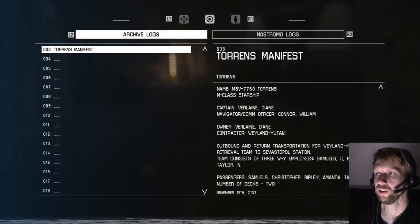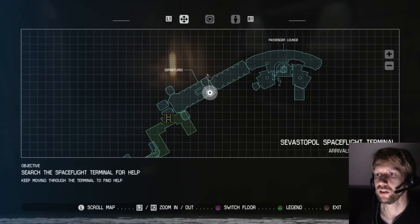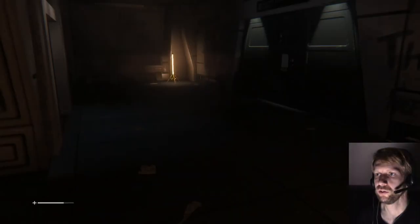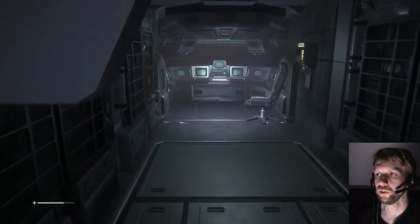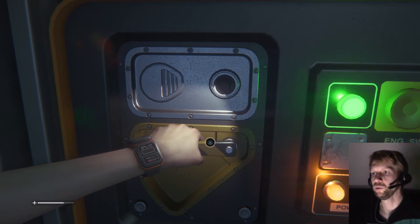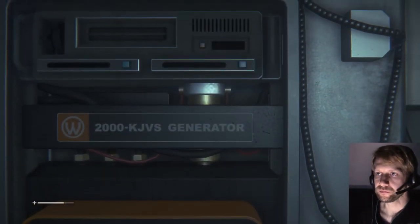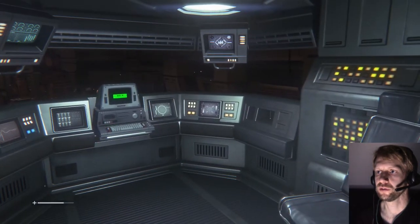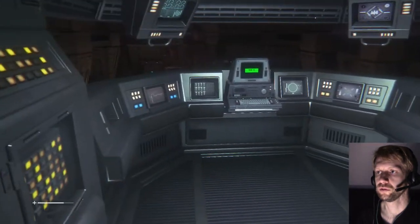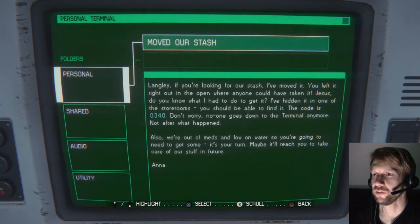Personnel log — archive logs — have no Nostromo logs yet. Departures, passenger lounge. At this point it doesn't really matter where I am because we're all going the same direction together. I received a message from a terminal. You've moved our stash — you left it right out in the open. 0-3-4-0. Help me remember that. 0-3-4-0.